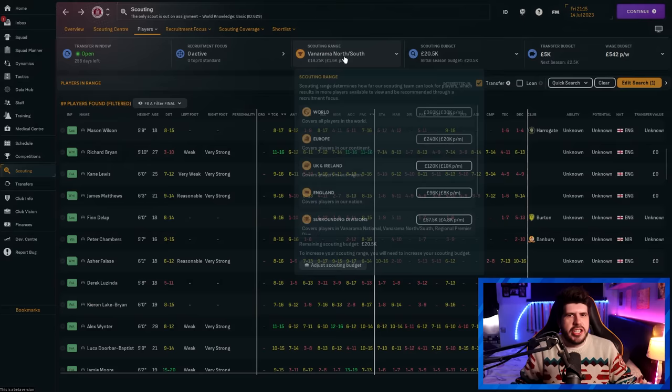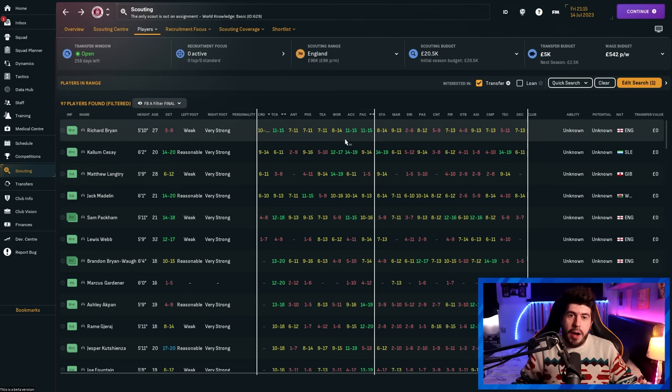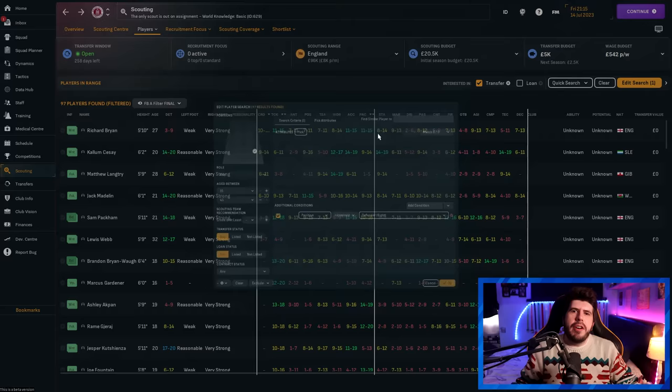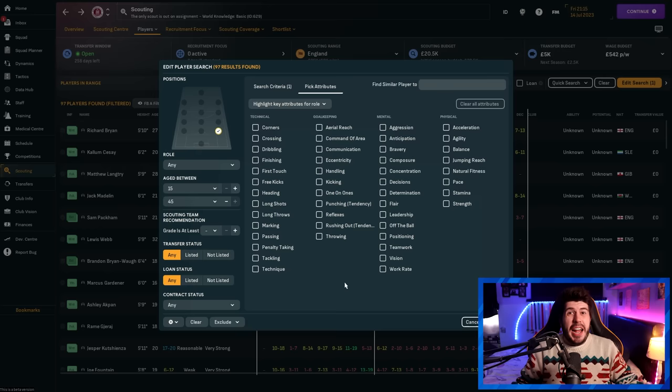If players are outside your scouting range, you won't be able to scout them affordably, so make sure to scout accordingly. If you have a £20,000 scouting budget, bump it up slightly — say to cover England for a month — and you can see more players while still scouting them for free essentially. The reason I don't use attribute filters on these screens is because of gaps: if a player's crossing ability is unknown, the game considers it zero and would exclude them from the search, causing you to miss good players with incomplete scout reports.